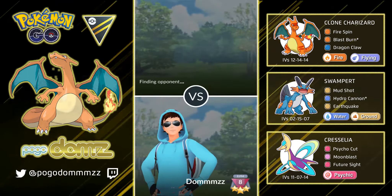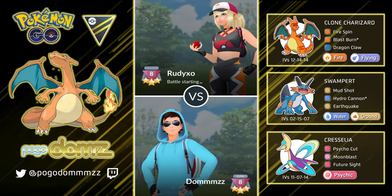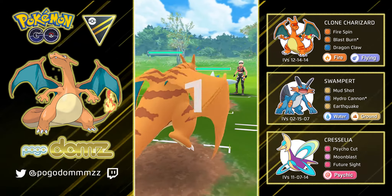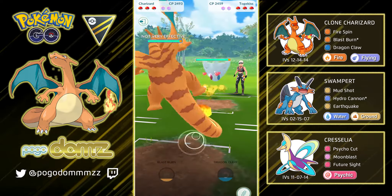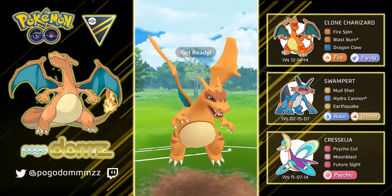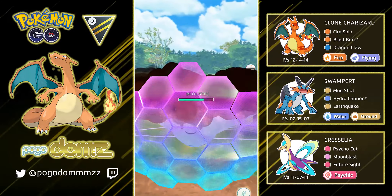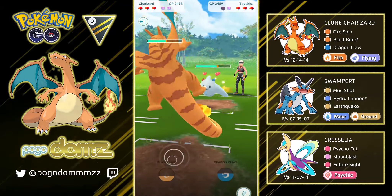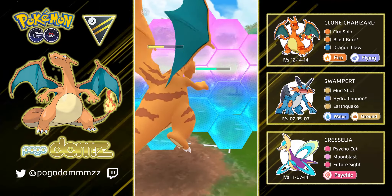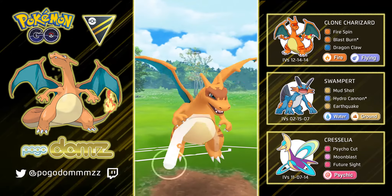We're going to jump right into our next battle. Charizard's been pretty good. In many cases I would just go straight Blast Burn, just in case if they don't shield. But sometimes I like to play around with shield baits and try to go with the Dragon Claw. In this case here with Togekiss, we had these matches the other way around where we had our Togekiss as a lead. As we know, if we let go of that Blast Burn and they don't shield, that Togekiss is gone. They shield here, and I know they have an Ancient Power, so I'm going to go ahead and shield too.